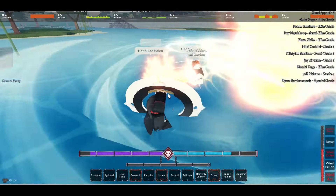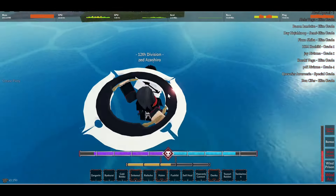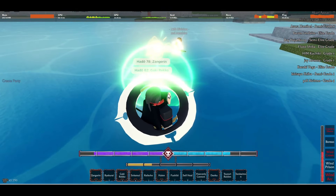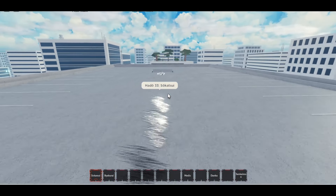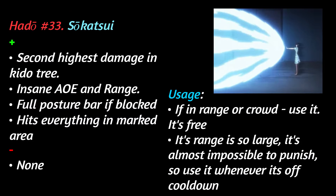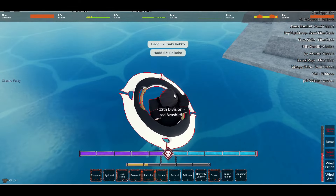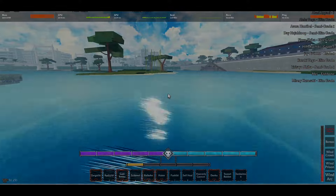Next move is the second to last move in the regular skill tree: Sokatsui. This is your second highest damaging move in your entire skill tree, and my god is it free! This move is more akin to a Cero Oscuras with its insane range and amazing AOE. You can literally just use this move whenever it's off cooldown. There isn't much counterplay to it — if the enemy blocks it, their posture bar will fill up instantly, allowing whatever move you use next to always guard break. This is yet another must-have. Just use it when it's off cooldown, it's literally free.